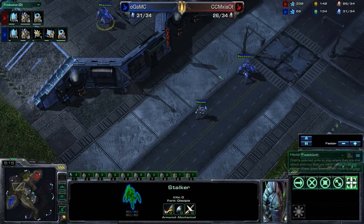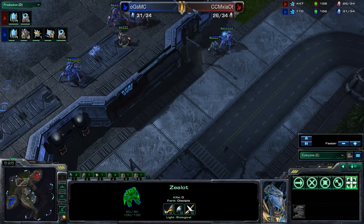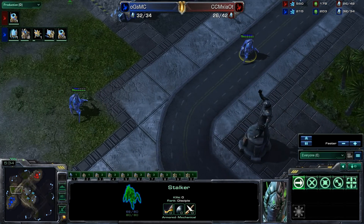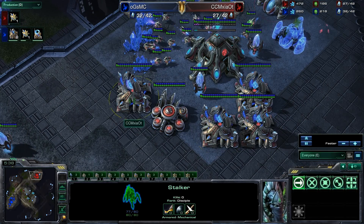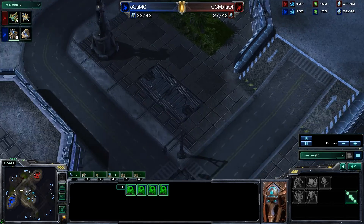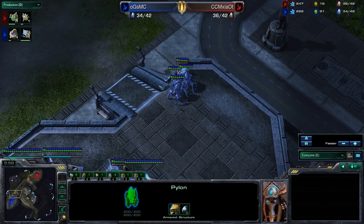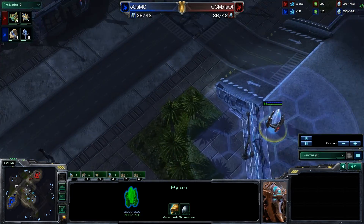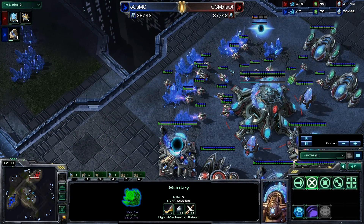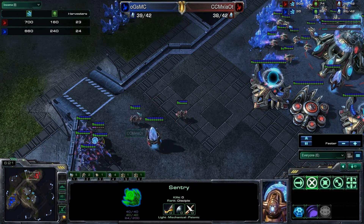With these 3 forces, MC is going to look out for pylons, but he's missing this one. They're going to start engaging just a little bit, and MC is actually out of position — he needs to get his forces back. As soon as McSide's warp gate finishes, all 4 will simultaneously transform and 4 units will warp in. MC does have a Sentry to hold and another Sentry coming, plus a Robotics Facility. McSide looks like he's going for a defensive 4-gate and is getting more probes, but MC is already ahead on probes — one step ahead.